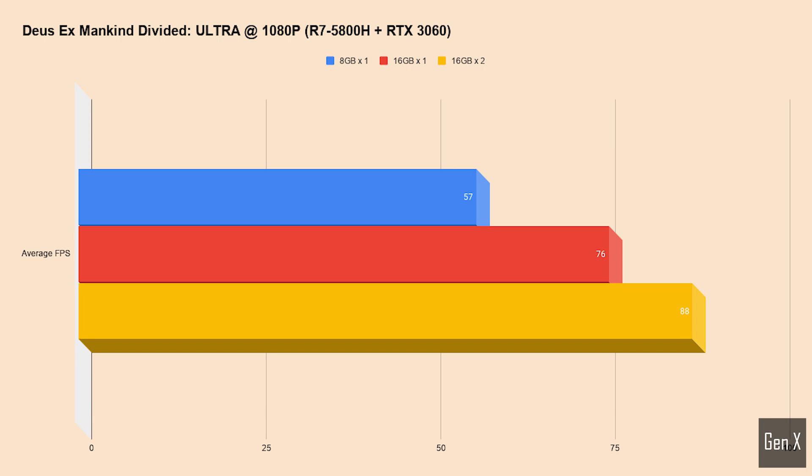Deus Ex Mankind Divided requires a whopping 16GB of RAM to run smoothly. In this chart we can see why, as the 8GB single channel configuration performs nearly 35% lower than a system running dual channel.